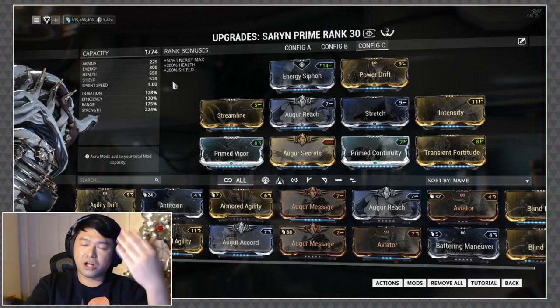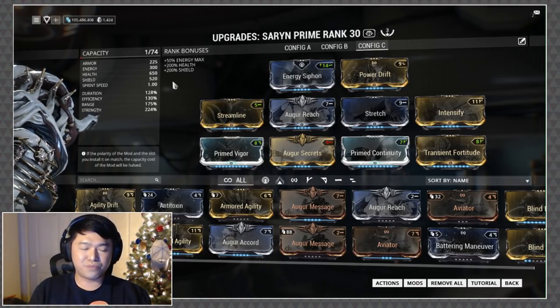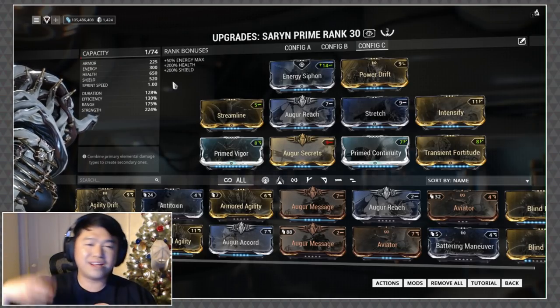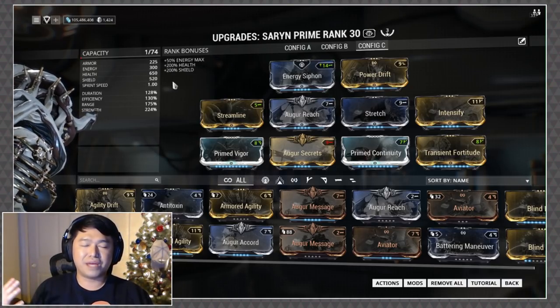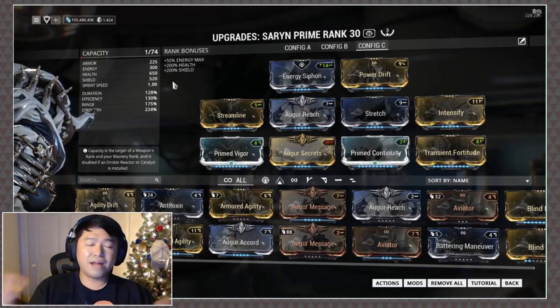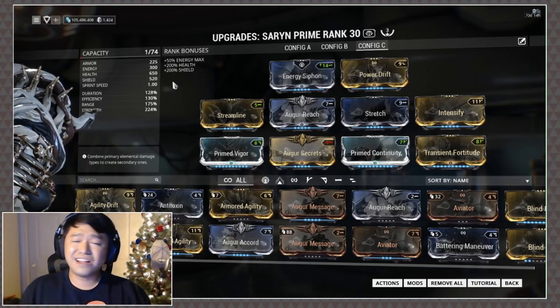I'd say if you want to mix it up, an Ember or Frost is always good to give your brain a little break. If you're going to be using the melee, one thing I'd suggest is to toss down your spores, whack at it a couple times, then run around and hit some enemies. If you've got Contagion on, you're going to be transmitting your toxin from the spores as well.